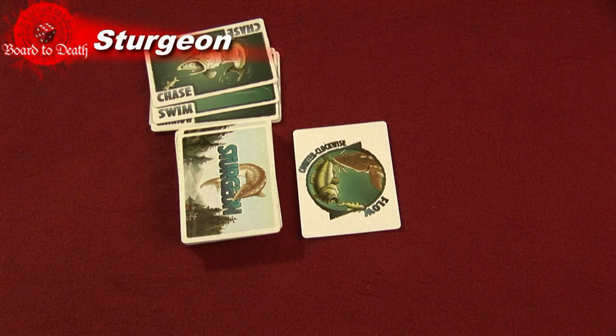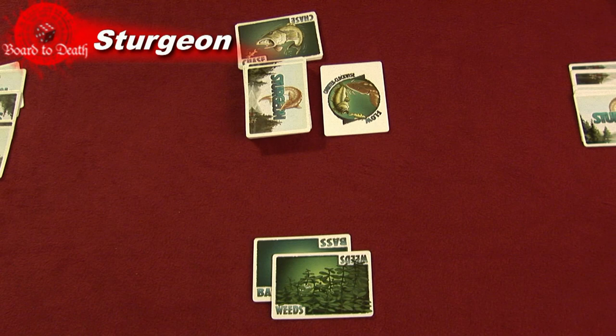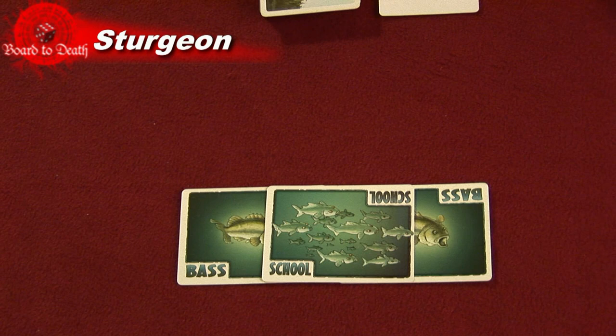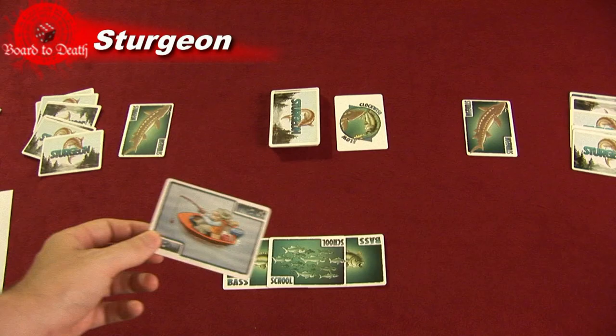The Weeds card can be played on one of your fish cards. If your fish is in Weeds, a player other than you must discard 2 swim cards to eat that fish. The School card is placed on 2 of your fish of the same type. When 2 fish are protected by a school card, other players can't eat only one of those fish. They must eat both in one shot, forcing them to use more swim cards.